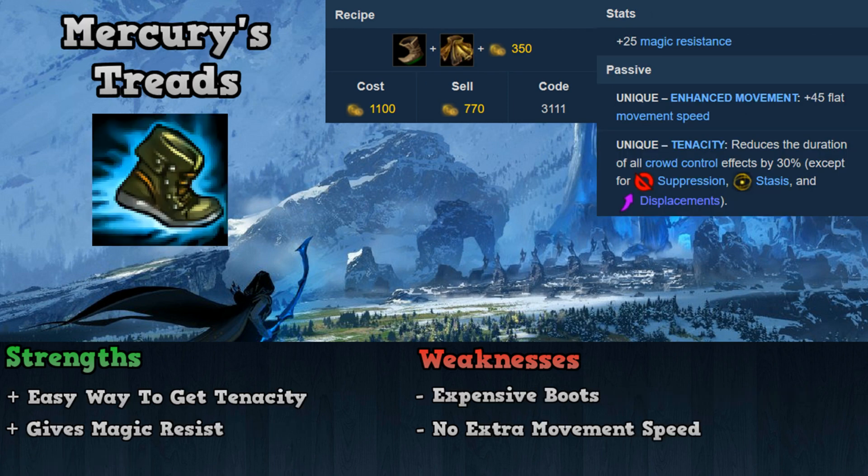Next is Mercury's Treads, which costs 1100 gold and gives 25 magic resist, 45 movement speed, and 30% tenacity. Mercury's Treads' best strength is the tenacity it gives you, as tenacity isn't easily obtained in any other way and can counter a lot of crowd control your enemies have. It also gives you magic resist, something no other boot item gives. Some weaknesses include being more expensive than other boot choices and no extra movement speed. Overall, Mercury's Treads should be bought when your opponents have a lot of crowd control or a lot of AP casters whose magic damage you need to mitigate.